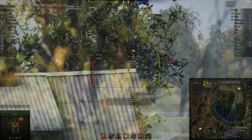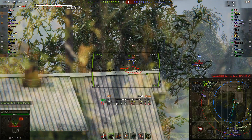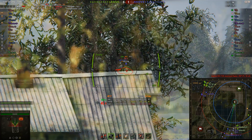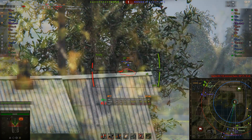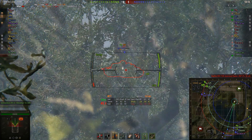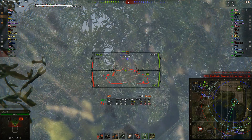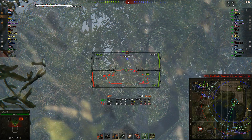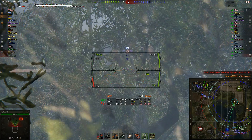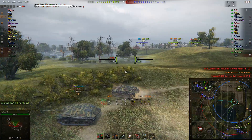There we go — both Canuck and Engine are laying into the 87, but now he slightly angles his armor and they're not penetrating. Let's go to Canuck's view. He gets a better shot, tracks him, turns him a little, goes for the commander's cupola. First one bounces, the last one goes in — and that's the first kill for this team.